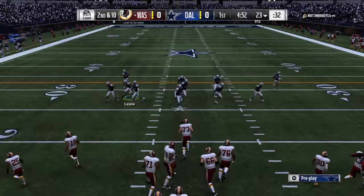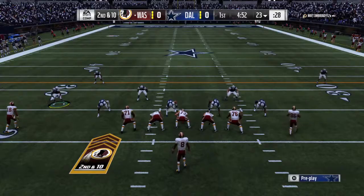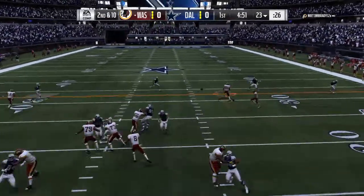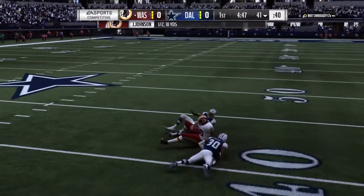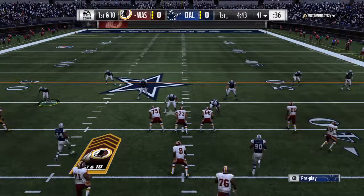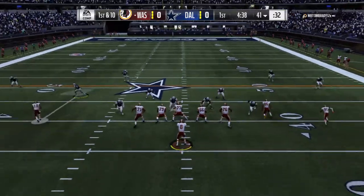They'll go from the 23-yard line on second and 10. Johnson now has to throw again, and this one is complete to Jordan Reed. He's brought down, but not before he takes it across the 40-yard line. They got 18 yards out of that one, and it gets them a new set of downs.